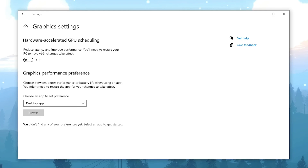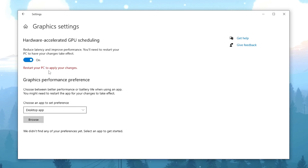In the Graphics section, we have Hardware-Accelerated GPU Scheduling, which reduces latency and improves performance. You have to restart your PC for the changes to take effect, so enable it first. Once you've done that, reset your PC and you'll have Hardware-Accelerated GPU Scheduling enabled, which is going to boost your FPS a lot and improve your input delay.